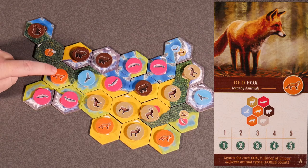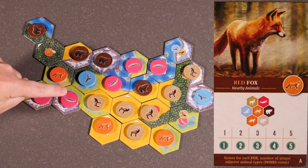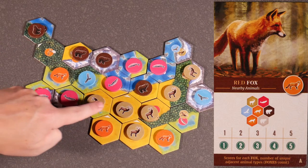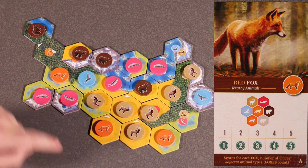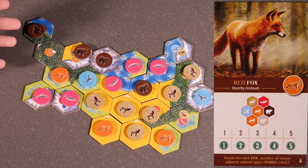While we're scoring foxes, we start with this one and look for the number of unique animals around it. We have a bear, a hawk, and a fish — that's 3, so this fox will score 3 points. This one is surrounded by elk and will only score 1 point. And this one is also only surrounded by elk and will only score 1 point. So for this game, your fox score will be 5.